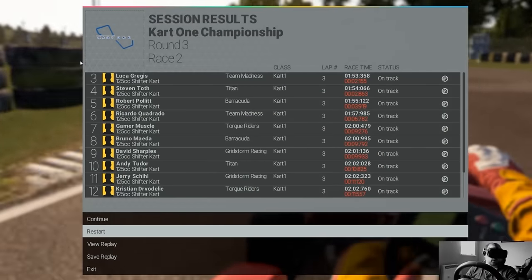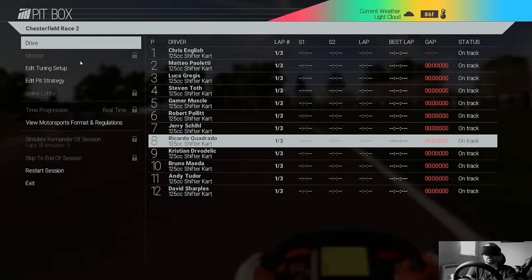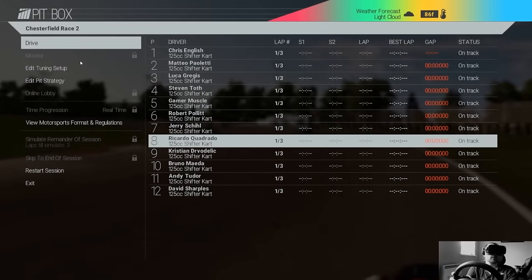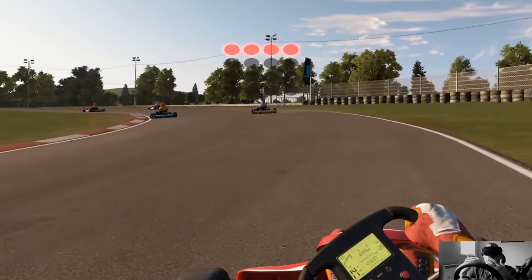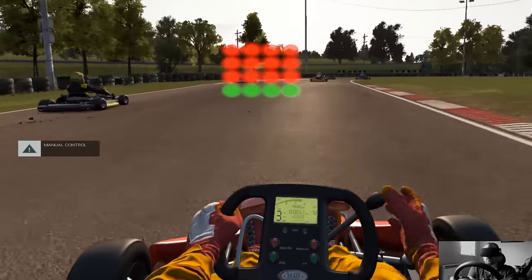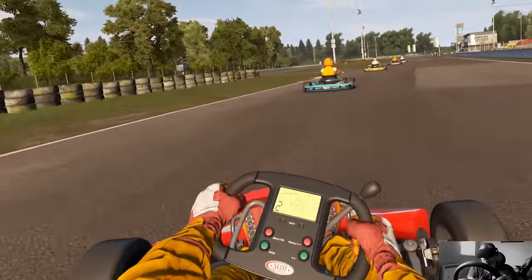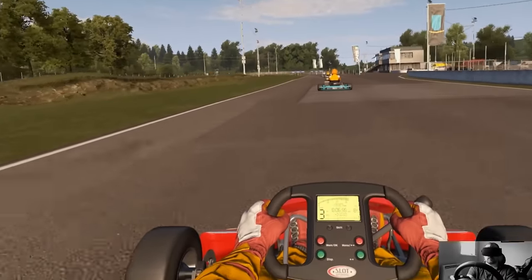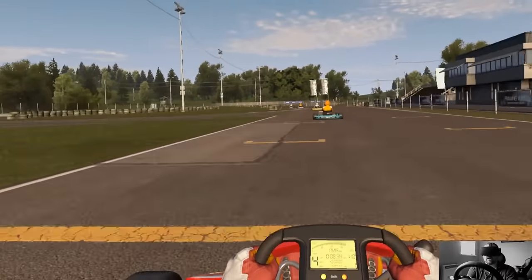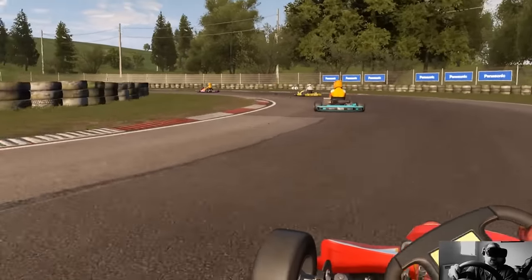That was terrible — let's restart and see if we can do better. What I've noticed with the AI is that when you go on the tail of them and tap the AI in front, they sort of just slow down and you get stuck and glued to them, which can make it a lot harder to pass than you might expect. The trick is to just stay out of the way of the AI and be fast.